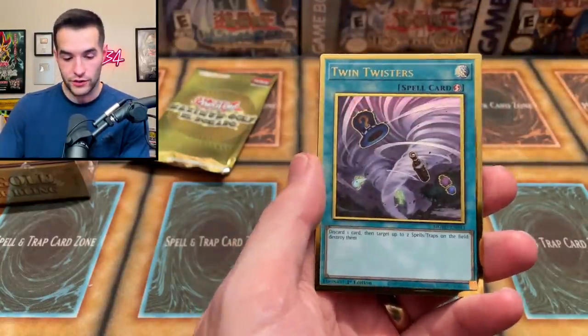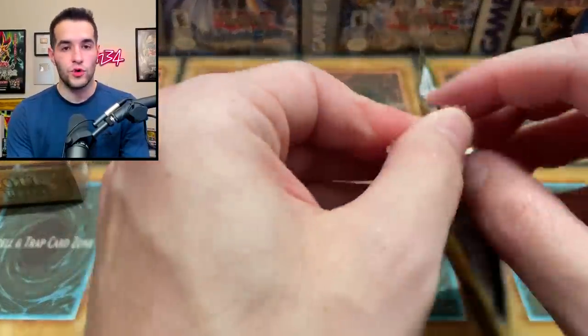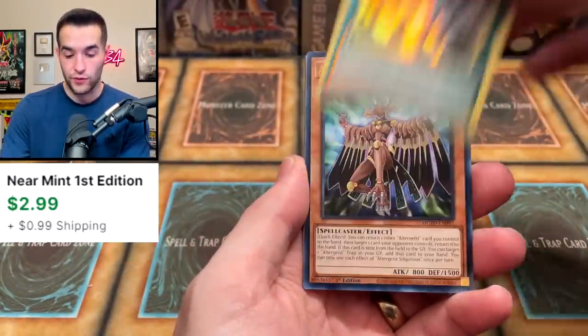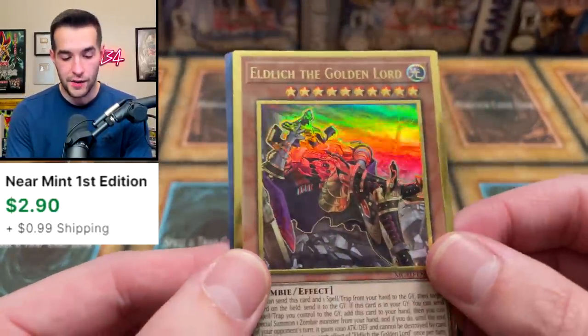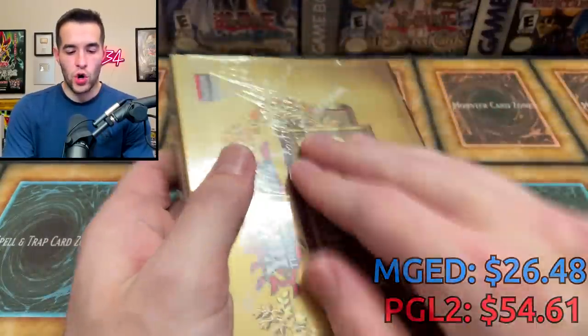Evil Zoodiac Drident, nice, and Twin Twisters. We're getting a lot of twisters today. Framelord Zeta. It's gonna give that old school gold one last chance to either solidify their win — which they might already be ahead — or come back. Weather Painter Thunder, Mystic Mine — that's worth a couple bucks, won some YCS's recently. Prank-Kids Bow-Bow, and Eldlich — the alternate art! A couple of good pulls in that final pack. We didn't get the Access Code, but that was definitely solid.